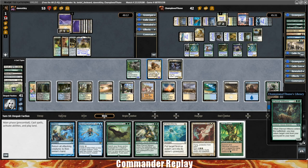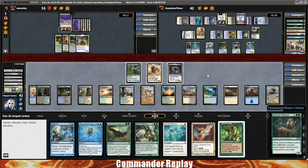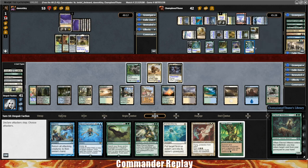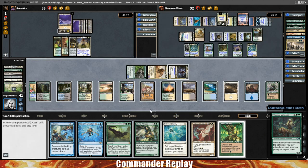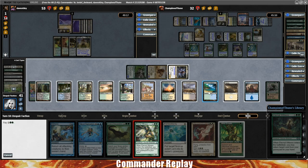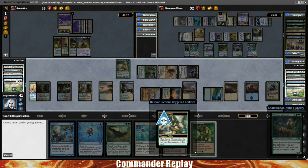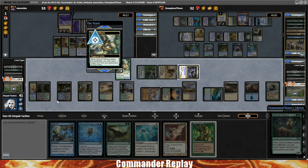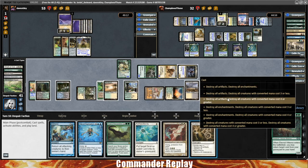I think we do Eternal Witness and blow the board — that's what we have to do right here. We do some attacks first since we can't win in one fell swoop. No blocks from our opponent — they are at 42, go down to 32. Boros Charm is in their graveyard, confirmed. Get the Eternal Witness, get back the Austere Command. Put Wild Growth on a land. Play the Austere Command.